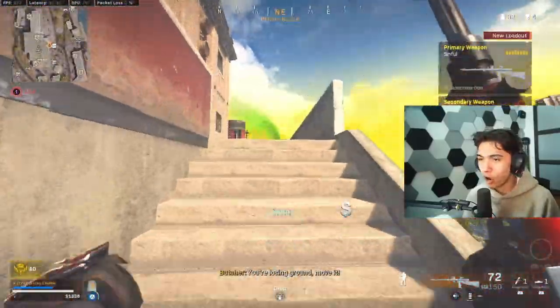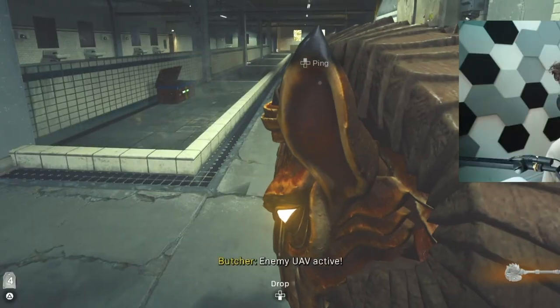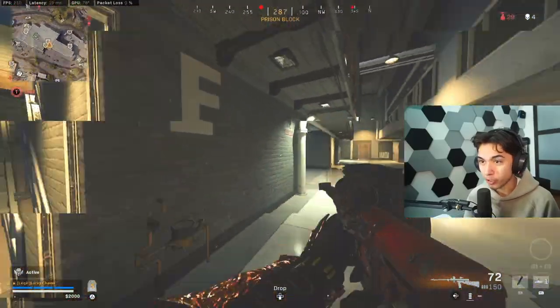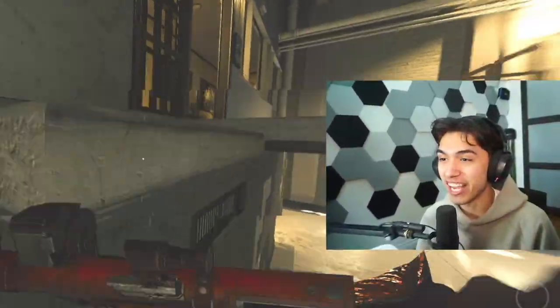It comes with one skin on the Owen gun and one on the AS44, which I'll show you guys in a bit. It also comes with this melee weapon — it's like a goat's head or ram's head or something like that. What's really cool about this skin are the tracer rounds, which I'll show you, and the assassination, which is freaking insane.